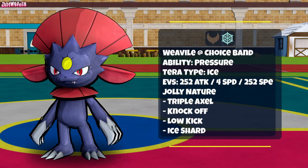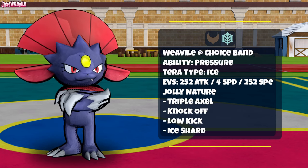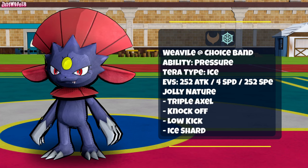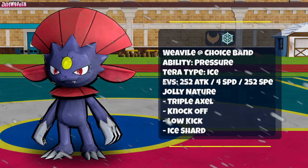Not wasting any time, first up we have the Classic Choice Band set with Triple Axle, Knockoff, Low Kick for pesky Heatrans, and Ice Shard. With 252 Attack and Speed and an Tera Ice for the extra Triple Axle power, this set is great if you want to take advantage of Weavile's excellent speed tier and hit hard without needing a boost.